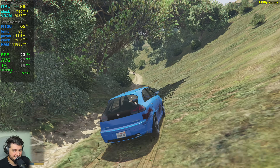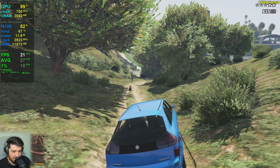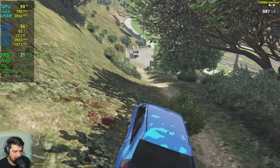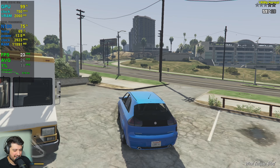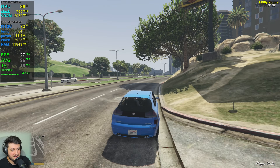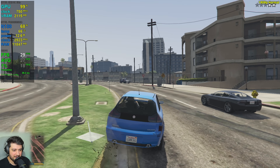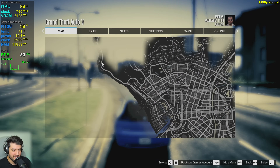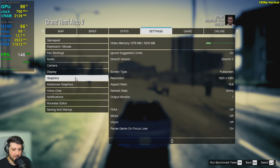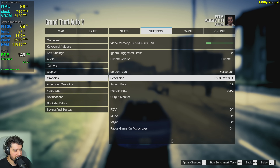Dropping from 20 FPS gets extremely intensive. The benchmark shows 27 average and 18 1% lows. It's a little bit of a shame because I think if this chip supported dual channel RAM it would be so much better, but it only supports single channel. That's a very big limitation. Now I'm curious to see what it can do at 900p resolution, since we were very close to that 30 FPS mark at 1080p.